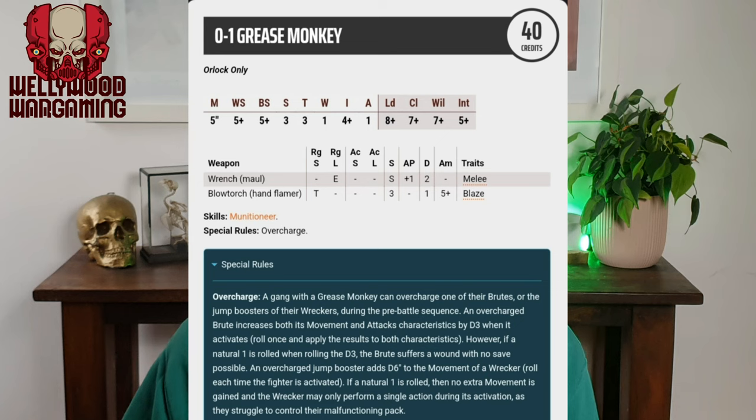The Overcharge special rule is the real reason you're going to buy him for your Orlock gangs. They haven't released a Forge World model for the Grease Monkey yet, unfortunately, though hopefully they will at some point. Overcharge allows a gang with a Grease Monkey to overcharge one of their brutes or the jump boosters on their Wreckers. This can be used on your Ambots, Ogrens, or Wreckers — personally I'd probably use it for the Wreckers most of the time.